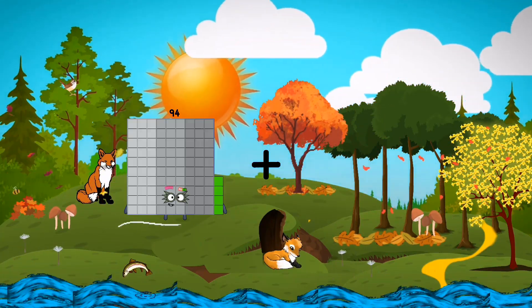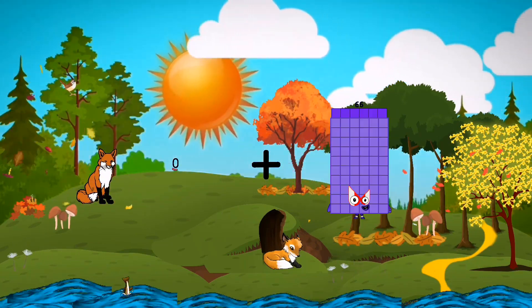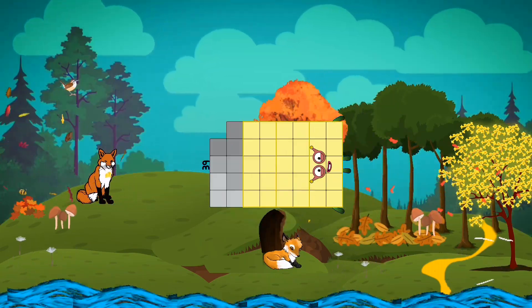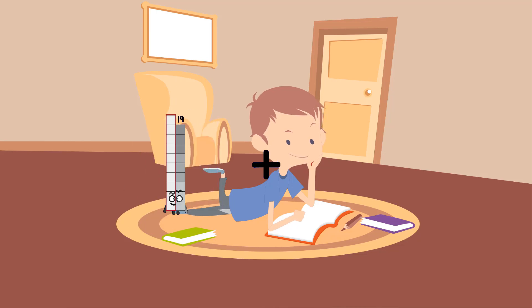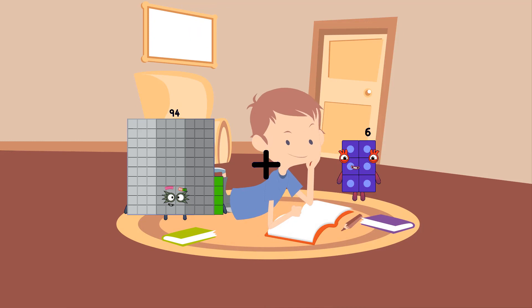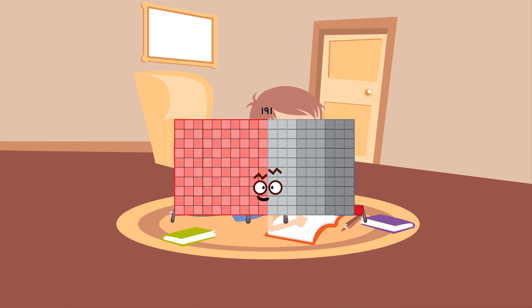0 plus 39 equals 39, 94 plus 97 equals 191.